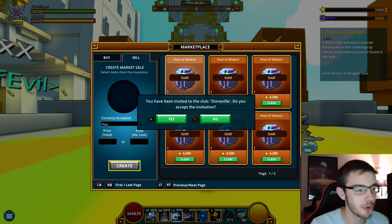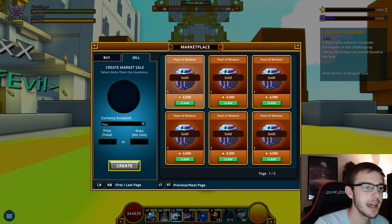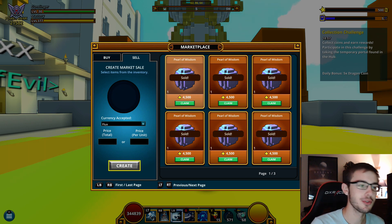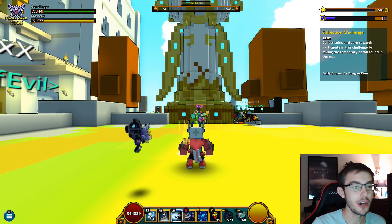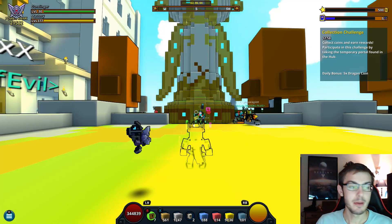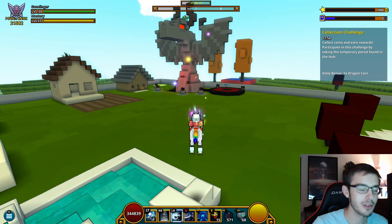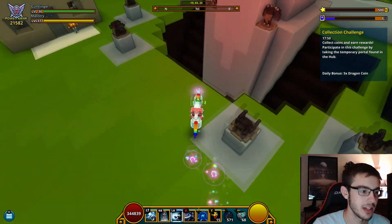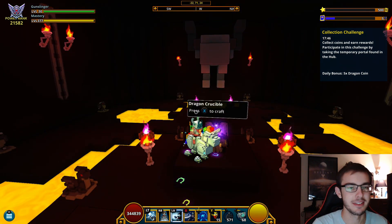I don't want to join your club, Stoneville. So I thought pearls were going for 10k, then 6k — dropped to 5k. So I undercut everybody. We're claiming all this right now, don't have anything on the second page. We should have 100k flux here — 103k flux. I'm gonna be one broke player after this, but I'm extremely excited to get my new primordial dragon. We are gonna be looking at stats before and after. Our mastery level is gonna go up a ton. Very excited.